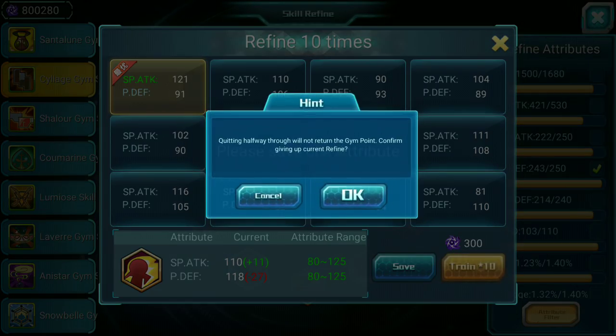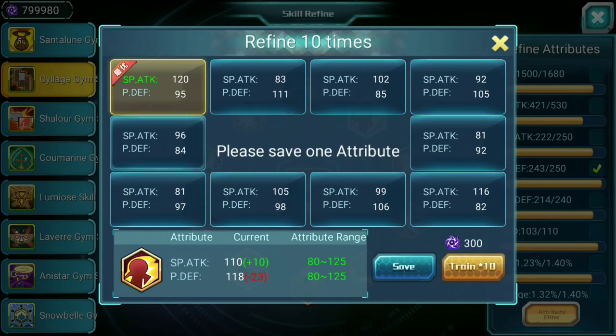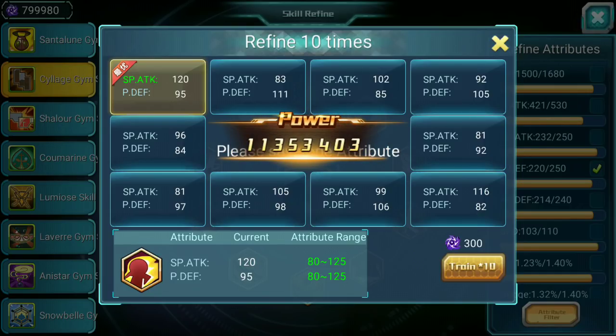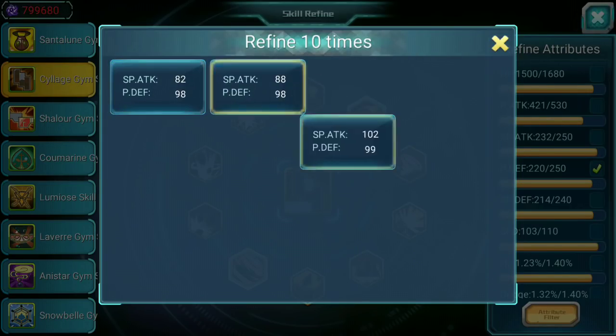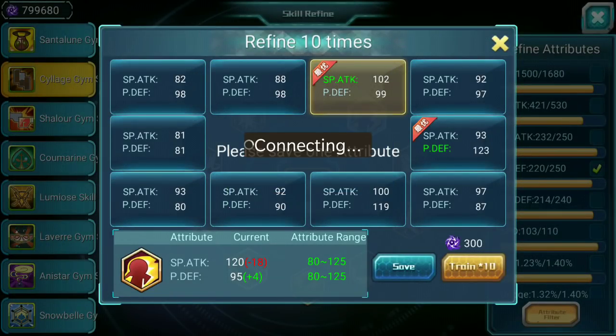Like I said, we are trying to maximize our gain while minimizing the loss. For example, if you have a really high value of attack — let's say 120 — then what we try to do is improve p defense while losing as few points in special attack as possible.